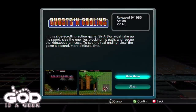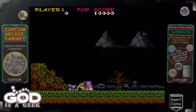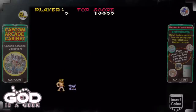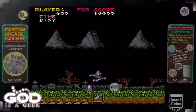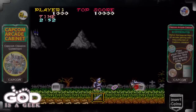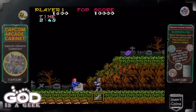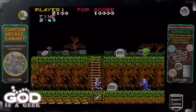Hello and welcome to GodIsAGeek.com's second video of the Capcom Arcade Collection. The Capcom Arcade Collection is a selection of classic arcade games that they're building up over the coming weeks. This is the second video in this collection. This version includes Ghosts and Goblins, Section Z, and Gunsmoke, and we're going to look at Ghosts and Goblins first. Now if you grew up in the 80s, you probably grew up playing Ghosts and Goblins, or at least one of the variations of games that were very similar.